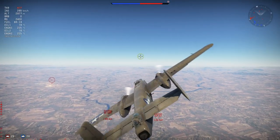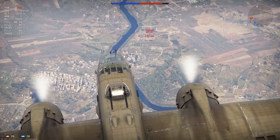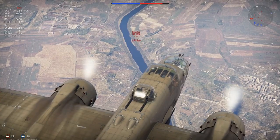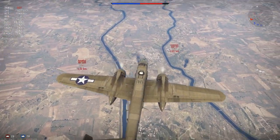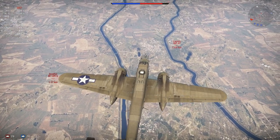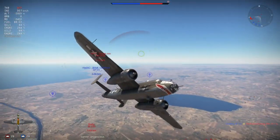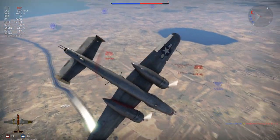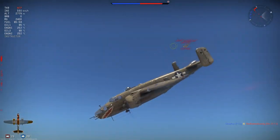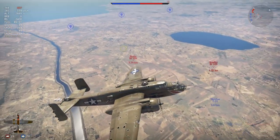The maximum speed in this plane at sea level is 413 km/h without WEP and 427 with WEP. At 4,500 meters it goes up to 351 km/h without WEP and 365 with WEP. And finally at 6,500 meters still 290 km/h without WEP and 292 with WEP.